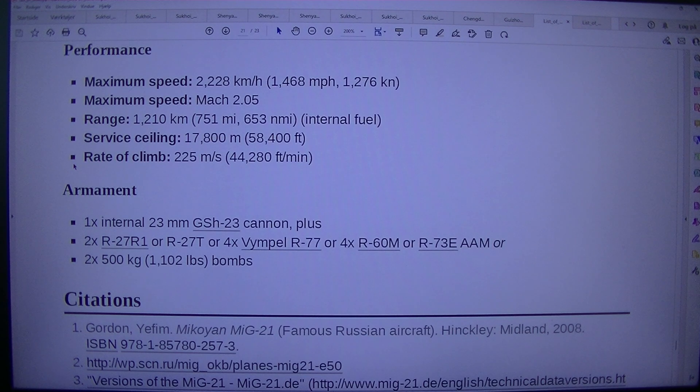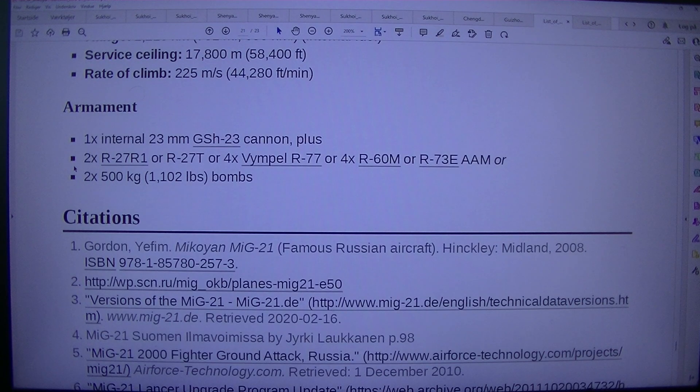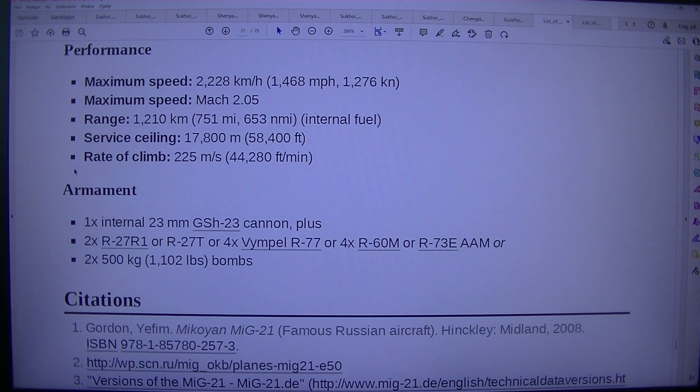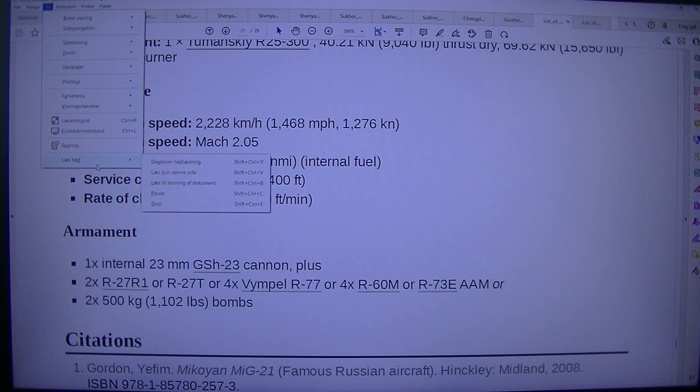Armament: 1× internal 23 mm GSh-23 cannon, plus 2× R-27R-1 or R-27T, or 4× Vympel R-77, or 4× R-60M or R-73E AAM, or 2× 500 kilogram (1,102 lb) bombs.